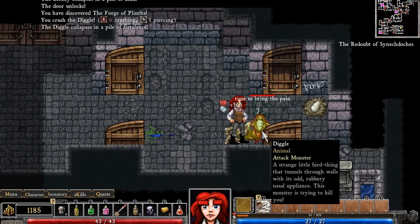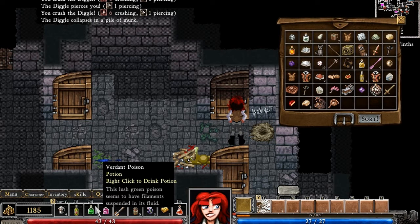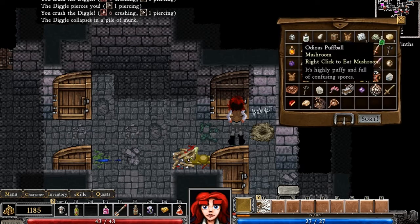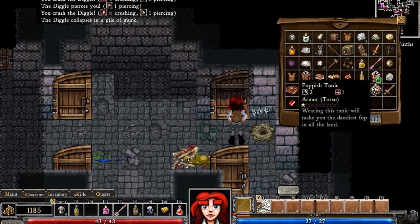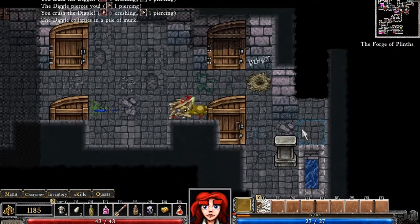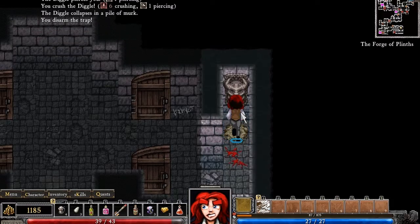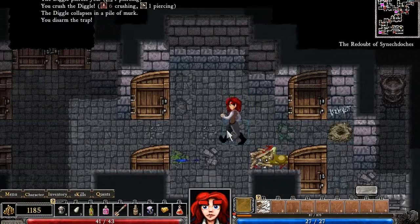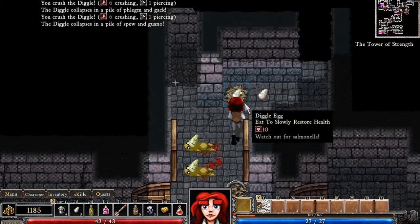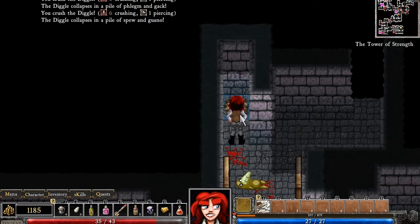Oh sweet, diggle eggs! I'm gonna put some diggle eggs in my inventory. Switch that out — where are the diggle eggs? There we go. I'm actually gonna switch those because I always have the diggle eggs in the second position for some reason, so I just hit shift. Wow, they would have had a trap right there that I wouldn't see — that's sweet! Freaking sweet. All right, I'm excited, I'm fighting some diggles. Oh look at all these diggle eggs! What the fuck was that — I just exploded it!